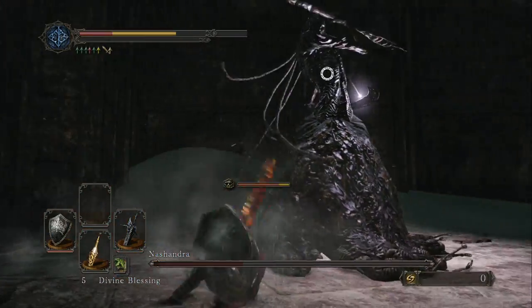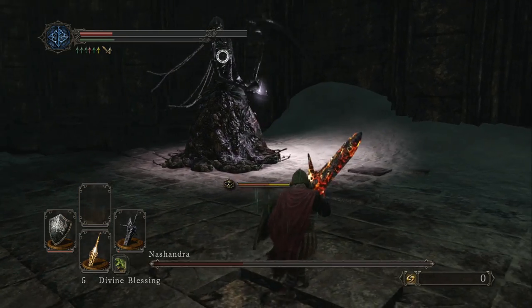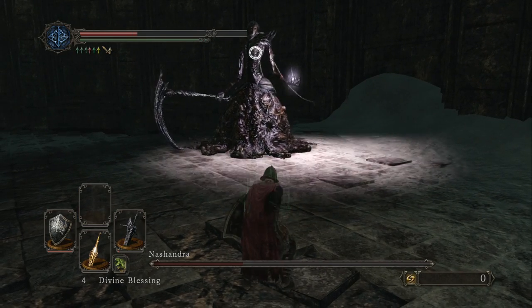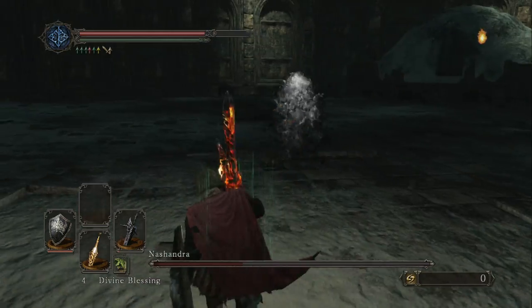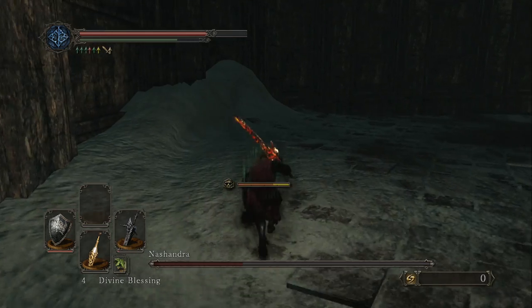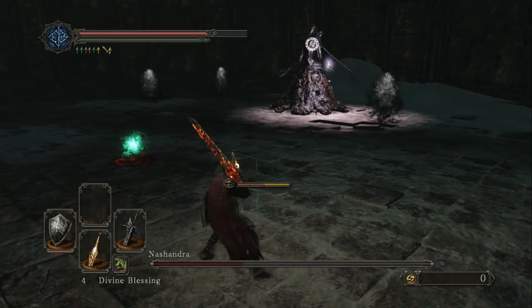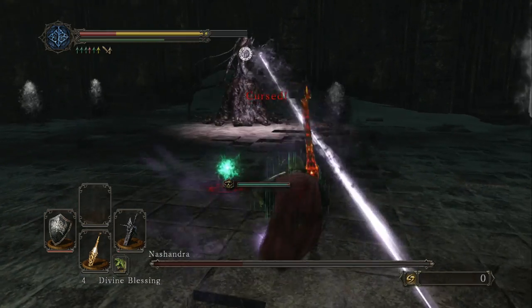I'm going to do a quick switch here. I almost broke my Smelter Demon Sword because I used my special attack on her a bunch. So I'm going to do a very frantic mid-fight weapon switch. I couldn't have my Great Club equipped and the Smelter Demon Sword equipped because it was too heavy — slows you down. You can see I'm staying away from the curse balls. Kite her out of that stuff because if you try and fight her in it, that thing's annoying.